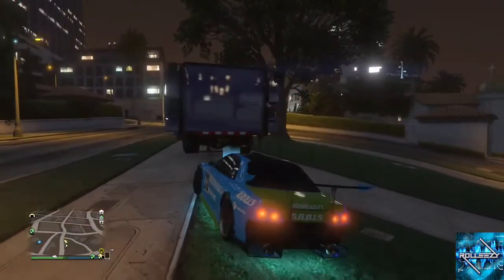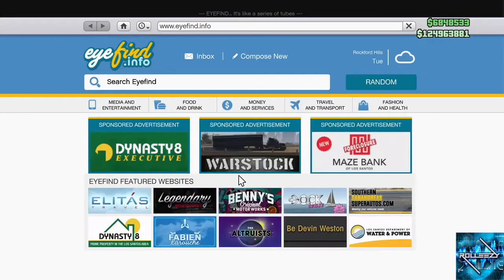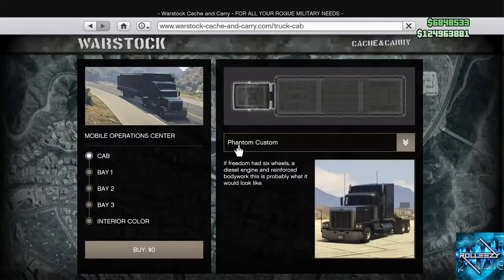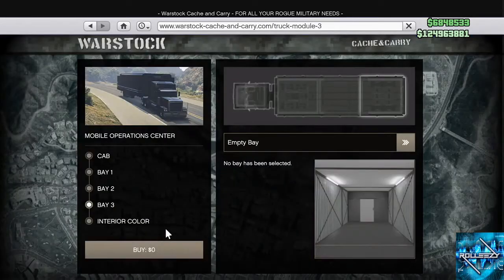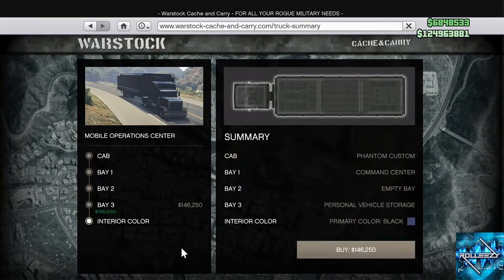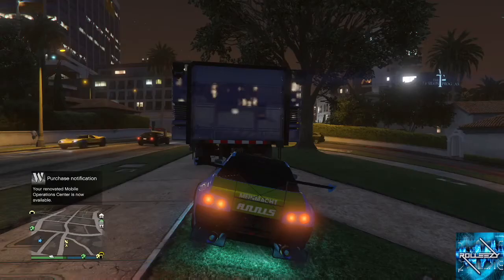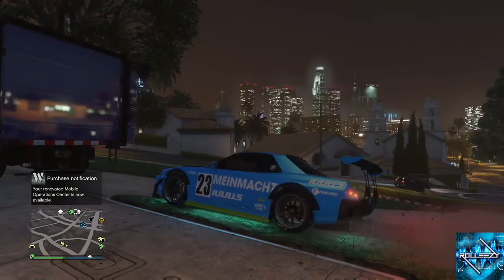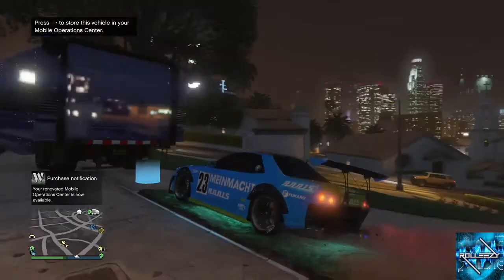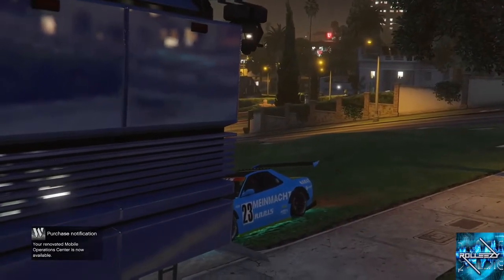Once again, we can't store it because we don't have the personal vehicle storage. So we're going to come back to our Warstock menu, go back to Bay 3, and purchase it — go to where empty bay is, click on personal vehicle storage, and pay 146 grand. Exit out of the internet and wait a few seconds. Now you can store it. Your other dupe that was in there is going to be transferred over to where the RH8 came from, and now you have your new car in there. Simple as that guys, not much to it.